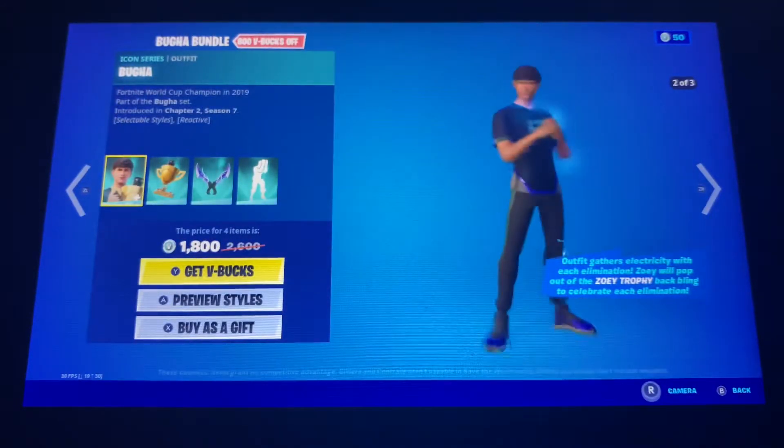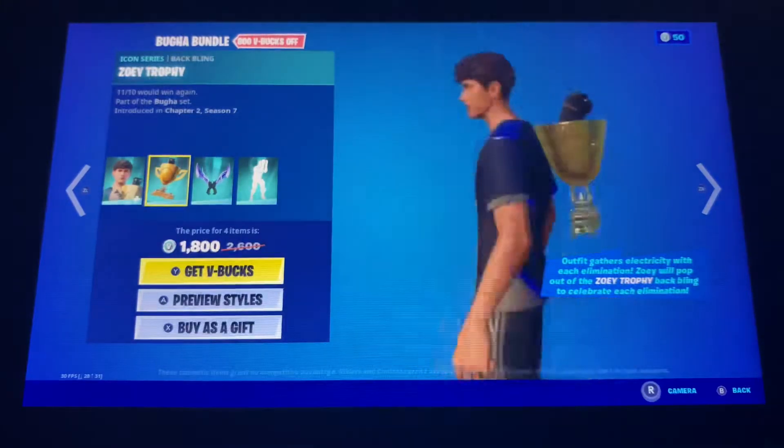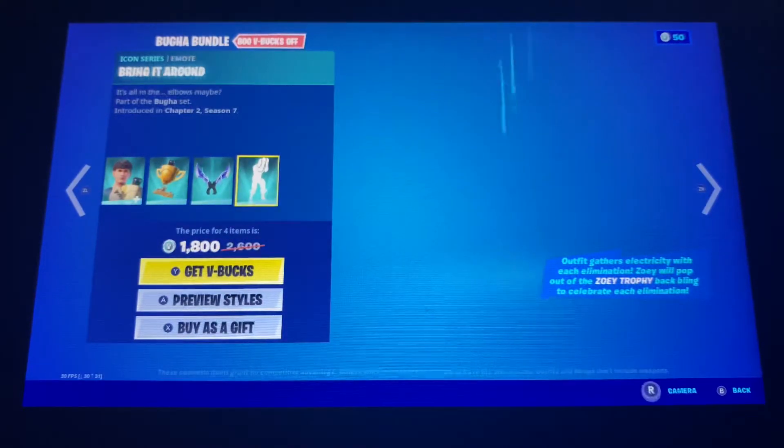So we got a new skin — Booga — with the Backblade Zoey Trophy, the Booga Blades, and the Bring It Around emote.